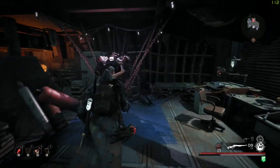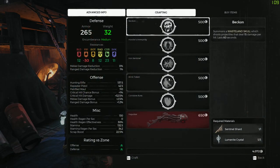Now teleport back to Ward 13 and go to the Mod Station to craft the Iron Sentinel mod.